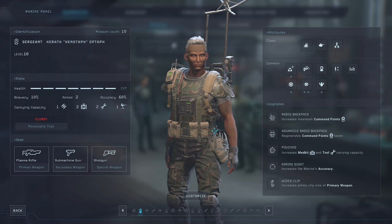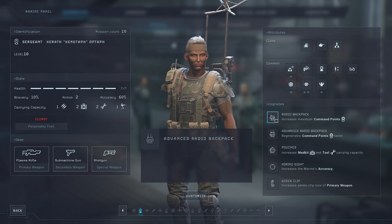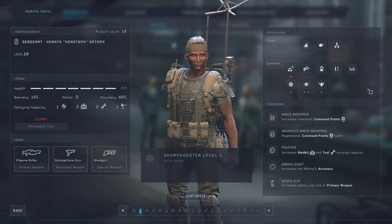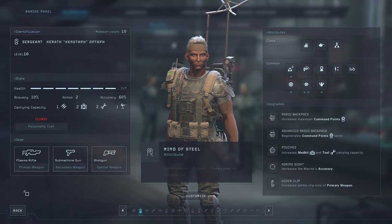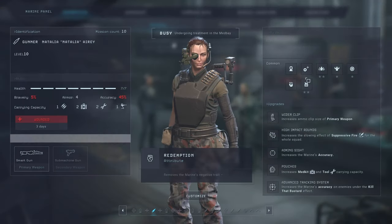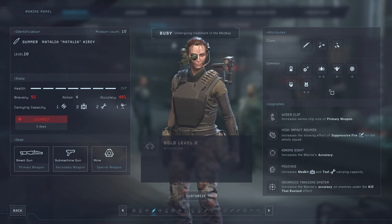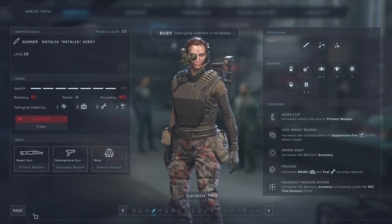For the Sergeant, the Radio Backpack and Advanced Radio Backpack are by far the most important items. One gives an extra command point and the other gives faster command point regeneration. As an addendum for common traits: there is one called Teamwork that I would suggest taking whenever possible. If two people in the team both have Teamwork, they will be able to generate an additional command point together — that is generally something I would go for as well.